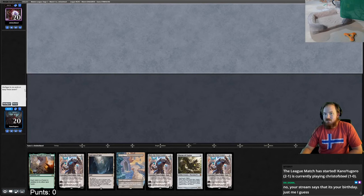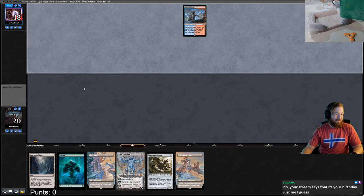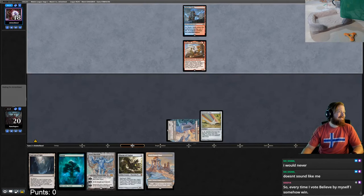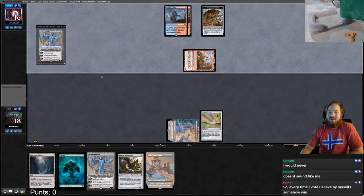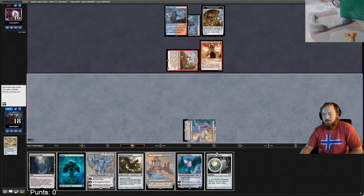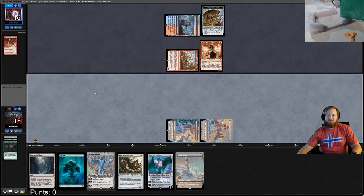This hand is a mulligan; this next one is a little better — keeping. We don't have anything to do early so hopefully we draw one of our like eighteen one-drops. Opponent hits a Karn off the top of our deck. We draw Ugin the Ineffable. Draw a Chromatic Sphere — play Power Plant, play Sphere, sac Sphere for green. Ancient Stirrings hits Tower. Pass the turn.